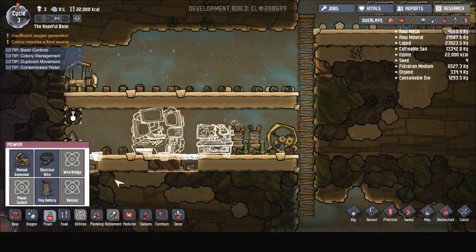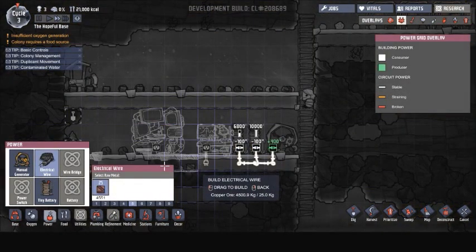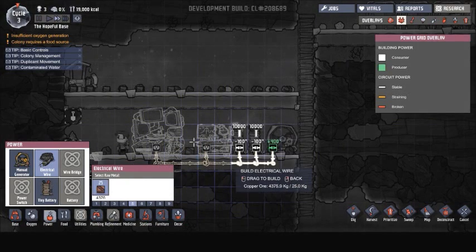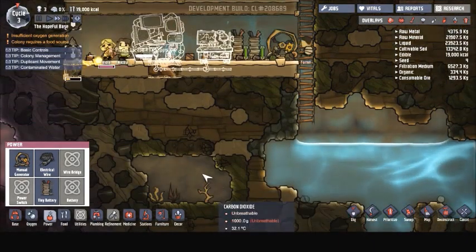So let's get our electrical wiring in on here. We also are going to need a food source very soon, so we are going to have to search one out.